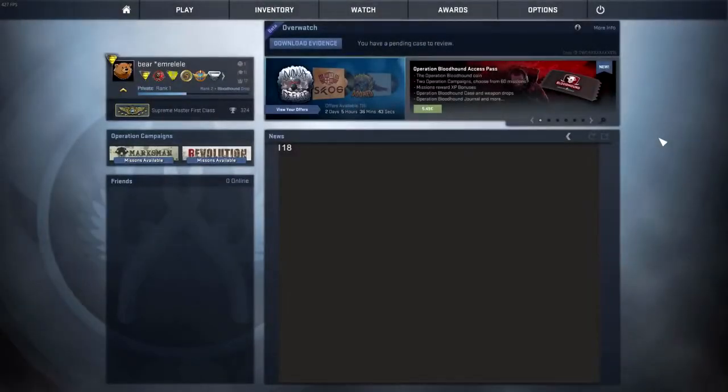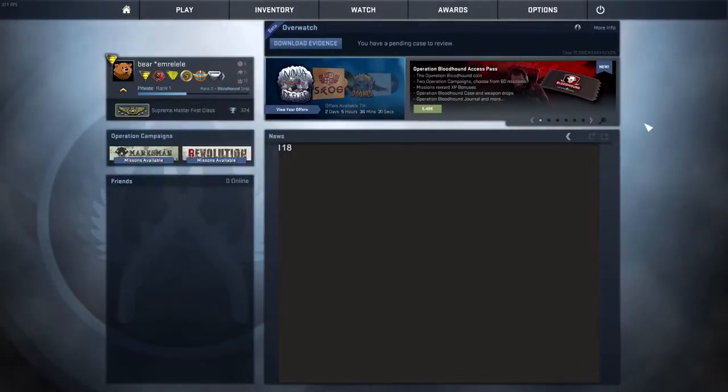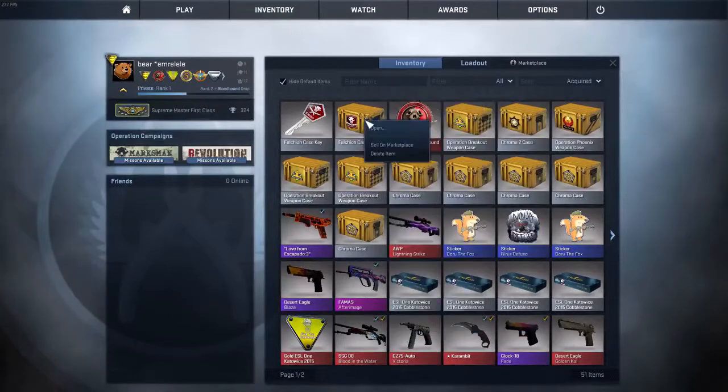What's up guys, it's Bear, and finally the new operation has been released — Operation Bloodhound — with a bloodhound coin, two campaigns, and a new ranking system. A lot of cool stuff, but of course also a new case, the Falchion Case. Today I'm just going to open one for you guys so you can see what's in there.